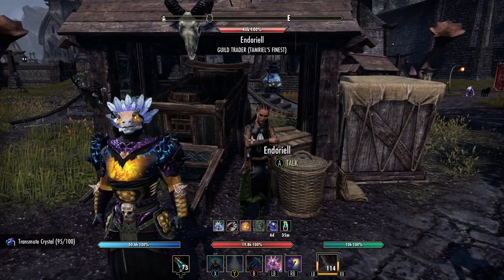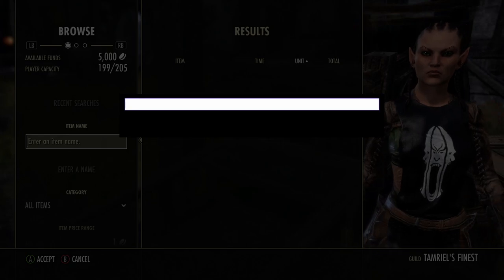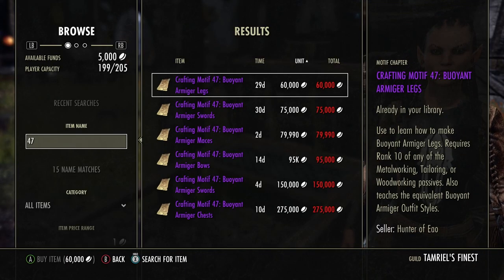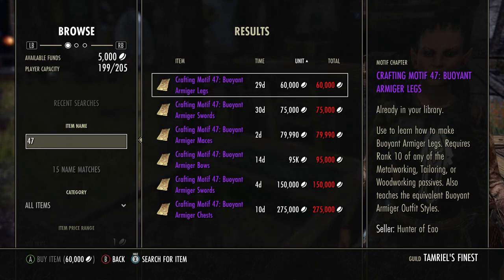This is the cool part right here — wait for it. All you do is put — you guessed it — 47 and search. So easy! Now these are really expensive; the cheapest one is legs at 60,000.